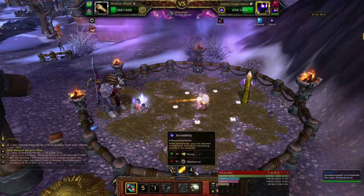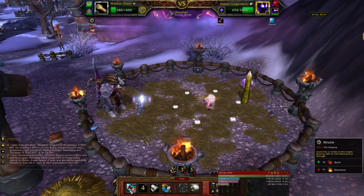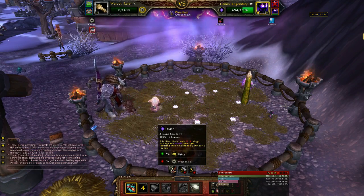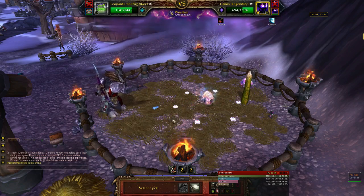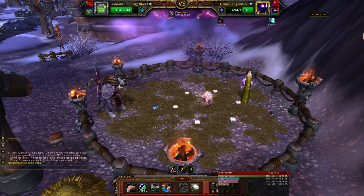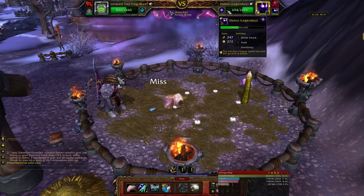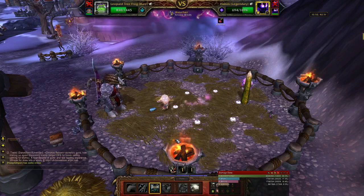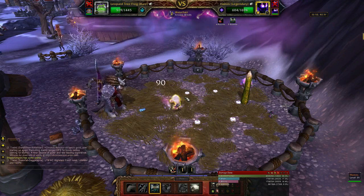This is the issue - Fatos uses invisibility, which is quite awkward in itself, and then he uses an ability called Flash which blinds you for a little bit of time - quite awkward. This is why we use the Minefield, because you know, we just get a head start on dealing some damage, just in case you have to pull your levelling pet out quite early.